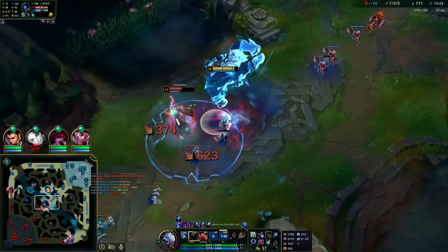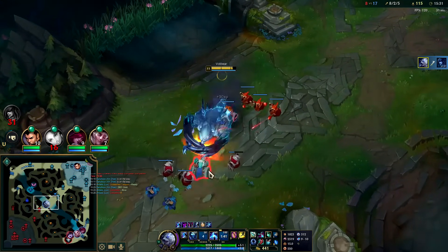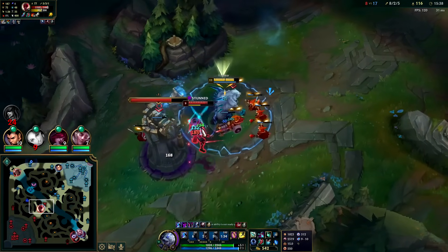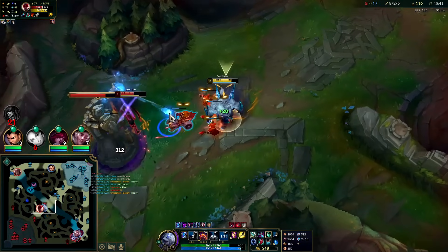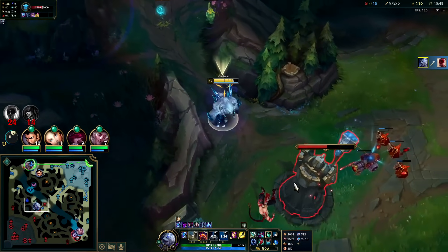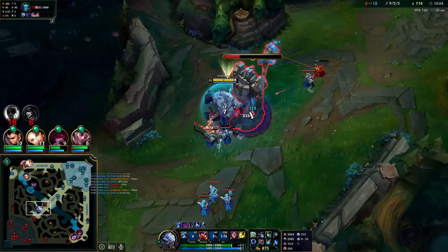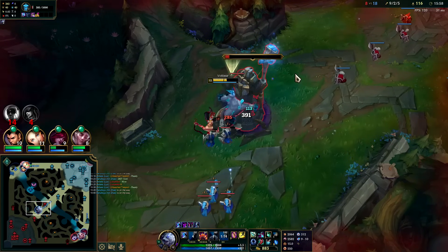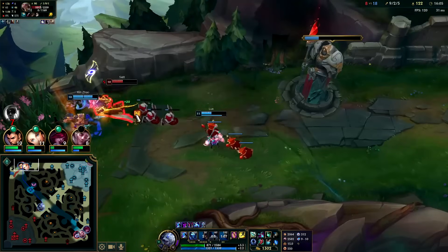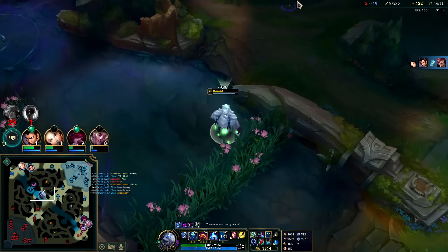Lissandra E — get the stun, W, auto. Well played. By throwing out our E far ahead we can catch up with our R jump and then stun him inside, so it's R-slowed into Q stun. The shield soaks basically two turret shots. We can re-engage — Q stun the side. Trade patterns: you back off for a second, they think they're safe and think you just used your abilities. Sett only has Stride Breaker and two full items — should be easy.